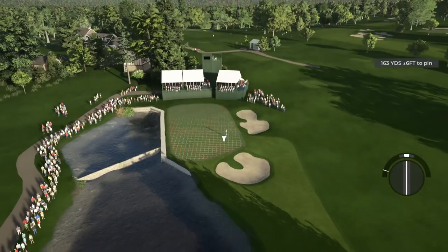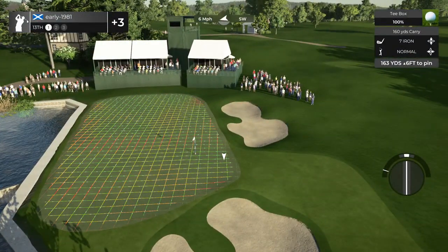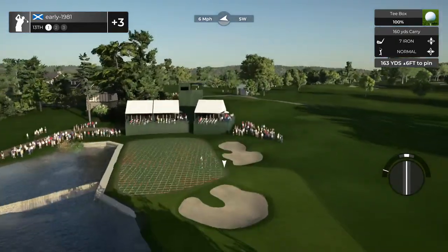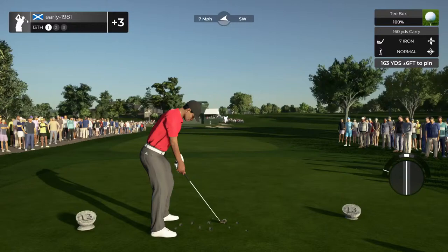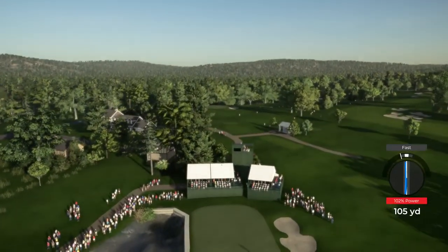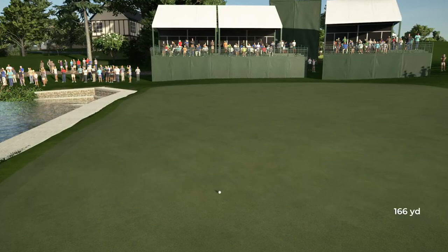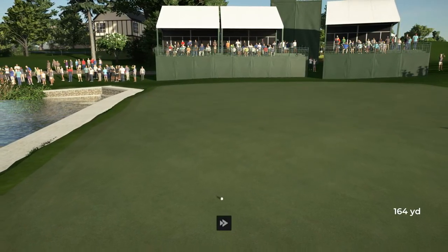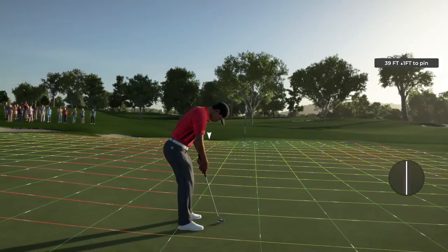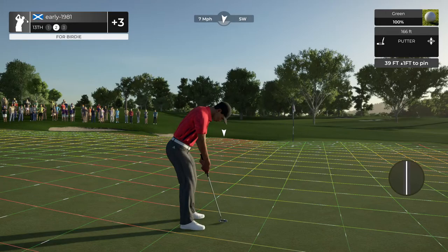So 13th hole — lovely layout. Water in play left, bunkers in play right — it's another tough tee shot. 160 yards — I'm just going to play a tiny bit of fade, try and play for the right-hand side of the pin here. It's a tiny fast — it's going to find the green, but it's going to leave me a long putt. Maybe you're not enjoying the content as much today — this is a tough course and I am really not feeling my swing timing, and it's another brutal putt. These are Augusta-esque greens, guys — they really, really are.